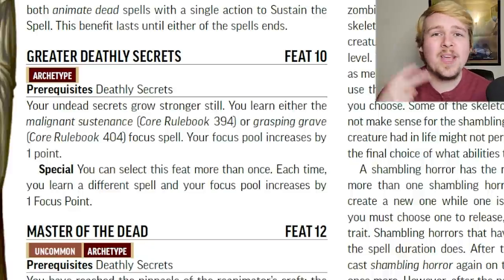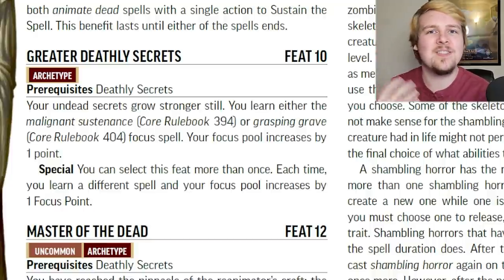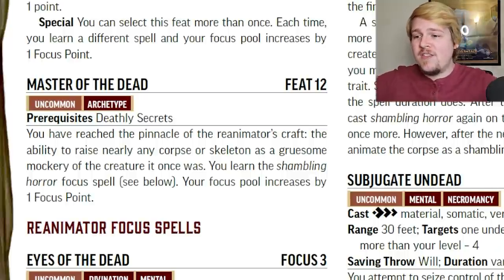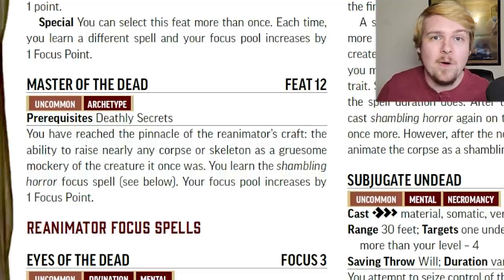Greater Deathly Secrets at level 10 gives two more focus spells: Grasping Grave and Malignant Sustenance. And at level 12, Master of the Dead gives you the Shambling Horror focus spell.